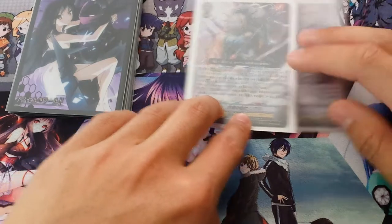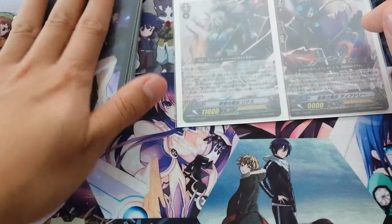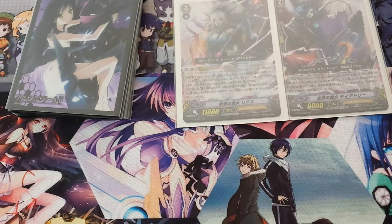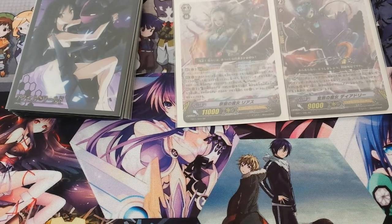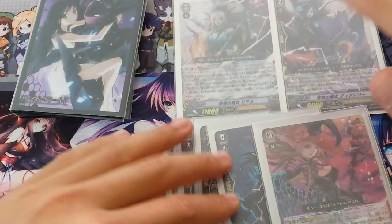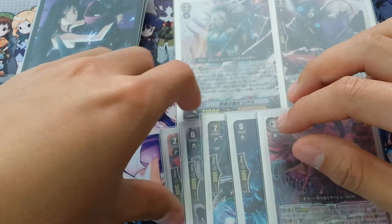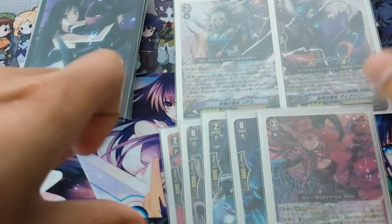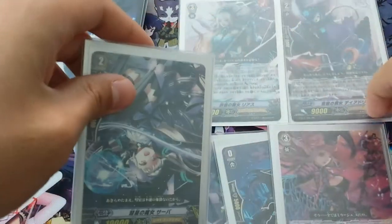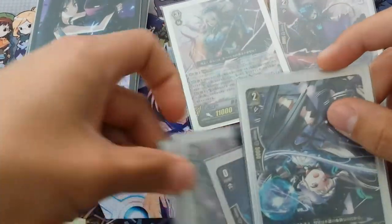The requirements for striding are that certain requirements have to be met. Both opponents have to have at least a grade 3 vanguard. Then the secondary requirement is that you have to have cards in your hand to discard that give the sum of a grade 3 or greater — which means you have to discard up to your levels to make a grade 3. So if you have a grade 3 in hand, you can discard a grade 3 to stride into something. If you don't have a grade 3 but you have grade 2s, you can add 2 grade 2s.